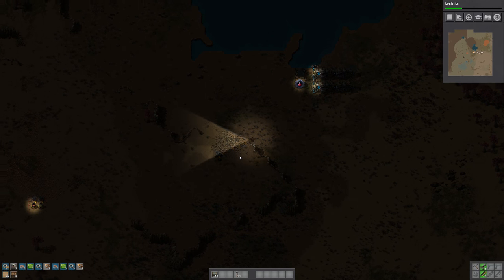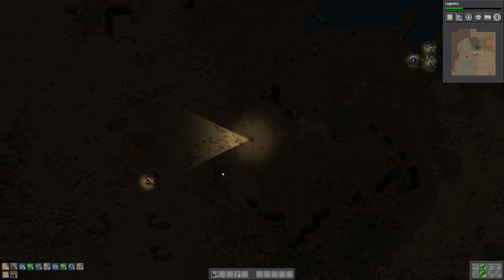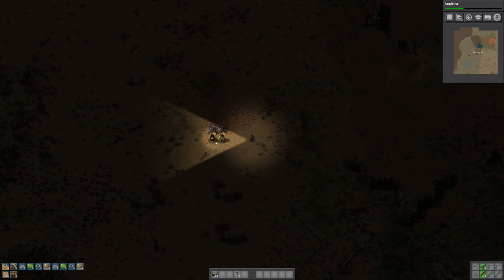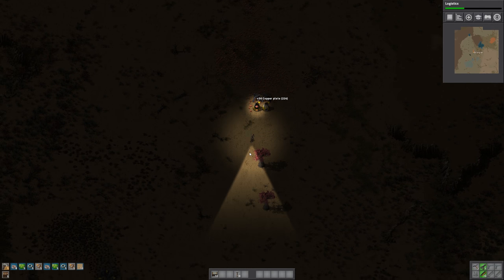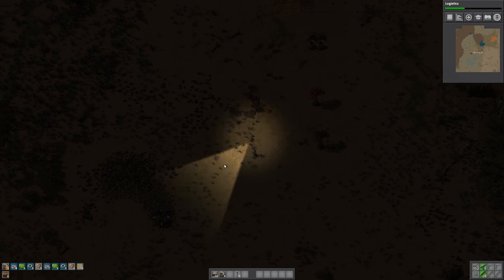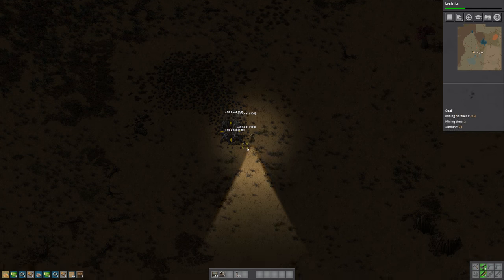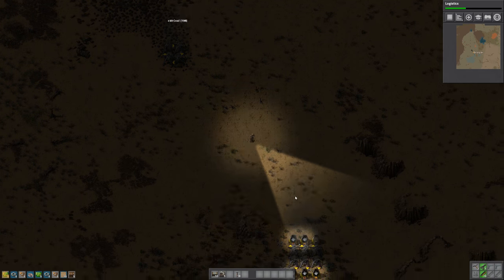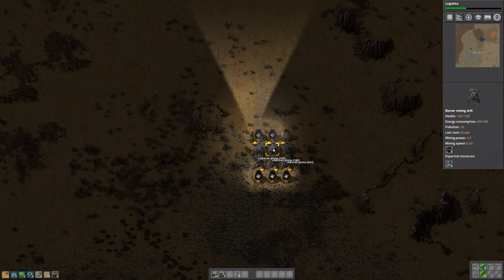While we're waiting for stuff to finish building, let's make another pass through everything and see how things are doing. Looks like we're a little bit low on coal over here — we just weren't close enough to the other one. Plenty of coal though. Plenty of iron down here as well — oh yeah, lots of iron.